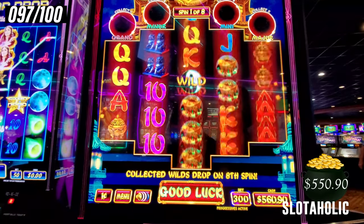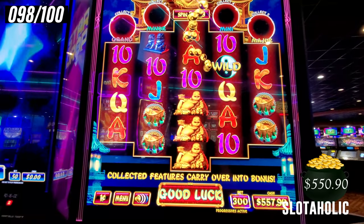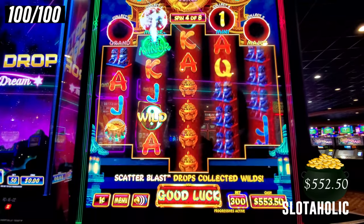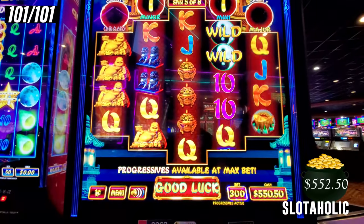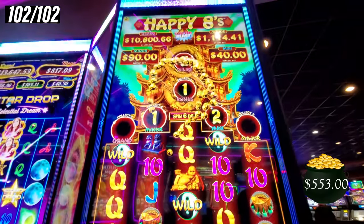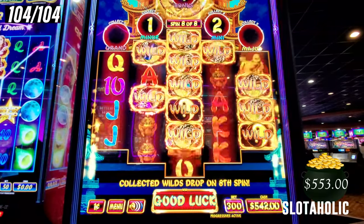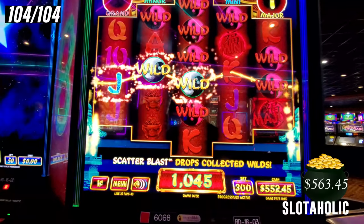Here's spin 97. And here's 100, but we're going to 104 to finish off this round. It's 11 wilds up there. Eight wilds. Eleven wilds again. All right, here is our final spin on Happy 8s. Y'all can't complain about this game — that was a great experience. Let's take a look at the playback statistics.